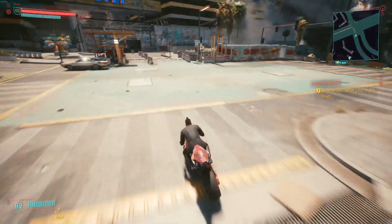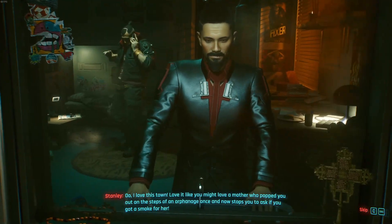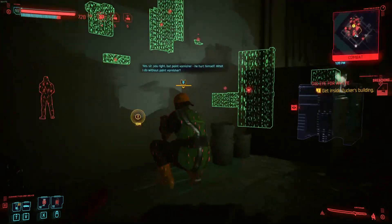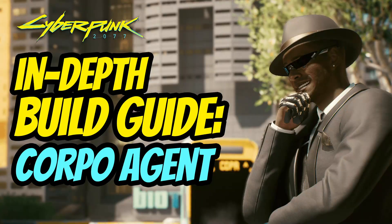Hello everyone and welcome back to another Cyberpunk 2077 build guide. Today I present to you the Arasaka Enforcer — a very well-rounded, balanced build combining high damage and high defense with a lot of functionality. It is an improvement on my Corporal Agent build, using attributes and perks in an extremely efficient and effective manner.